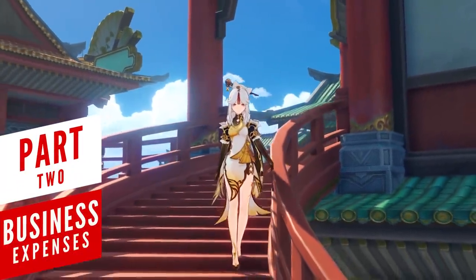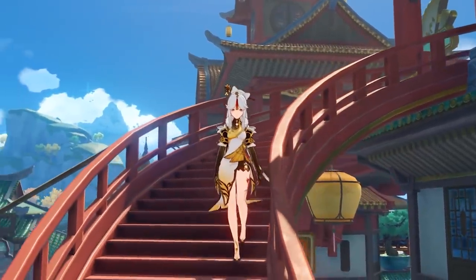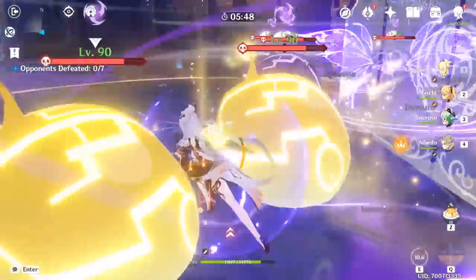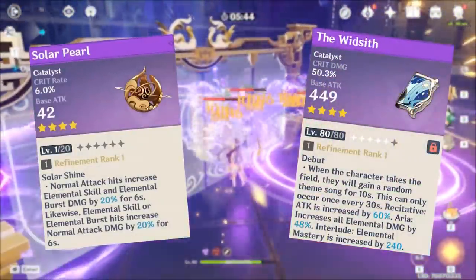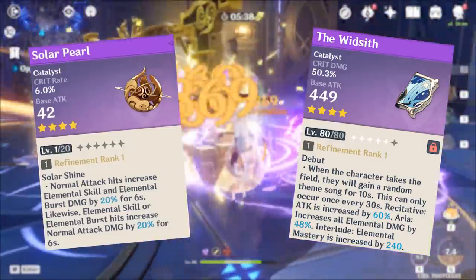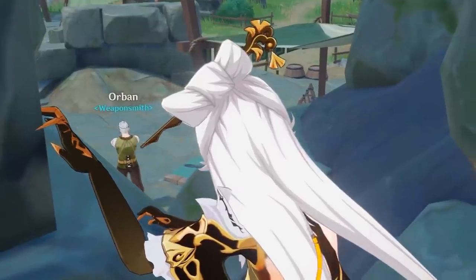Every business requires you to invest in order to grow, and that applies to Ningguang's work ethic. Luckily her expenses towards weapons are going to be profitable. The best two weapons you can get are either the Solar Pearl or Widsith, which help you balance out that golden 2-to-1 critical damage to rating ratio. Although if you can push your critical rating to 70% from artifacts, it's better to go for a critical damage weapon like Widsith or Blackcliff Amulet.